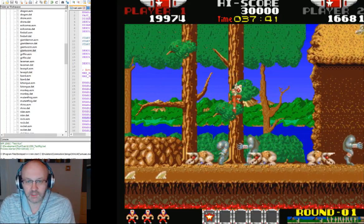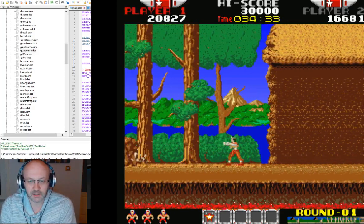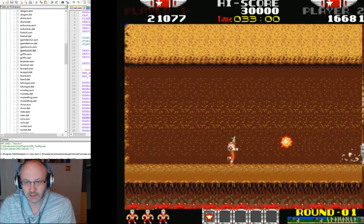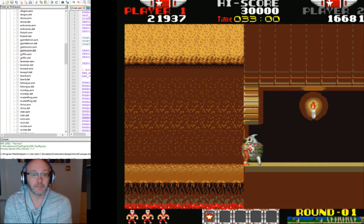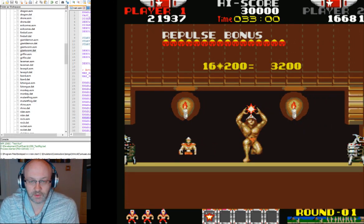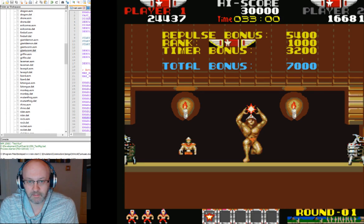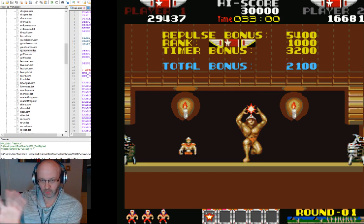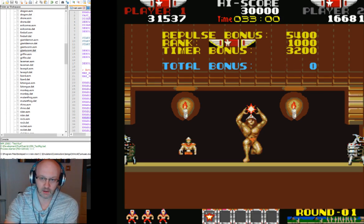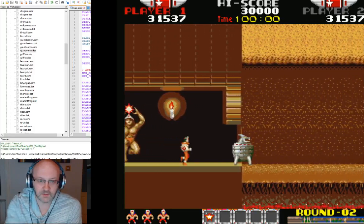Some enemies now take quite a few hits to actually kill. The dragons take two or three hits to kill depending on the level you're on. I've done quite a few fixes on this sanctuary scene as well. Previously Rygar wasn't quite animated properly when he goes through the carousel.